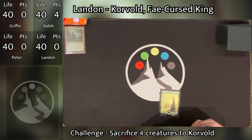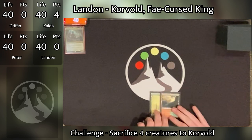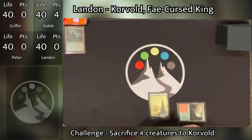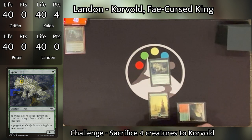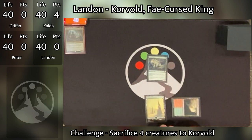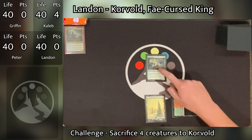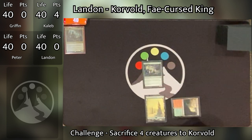Caleb passes the turn to Landon. Landon draws and plays a Rootbound Crag. He then taps it to play a Spore Frog — a very, very good card. Literally the best card in Magic, according to Landon. Peter notes he's had specific trouble with Spore Frog against his Winota deck before, so we'll see how this goes.